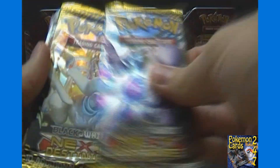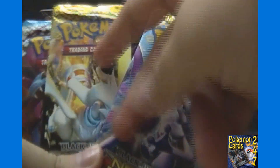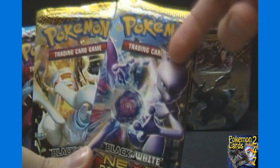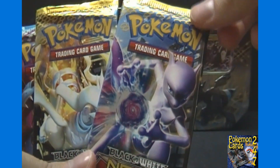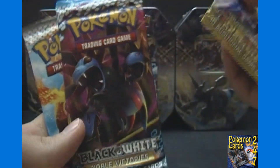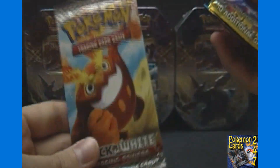There's our code card that lets you get four packs plus Kyurem EX online, and then our four packs. We got two Next Destinies packs — I think we may have had the same pack designs in all the tins so far. We also got a Hydreigon Noble Victories pack and a Darmanitan Emerging Powers pack, which I think we had in the last tin as well.